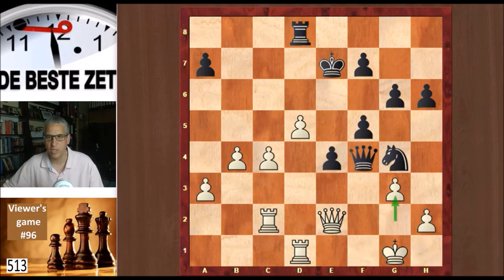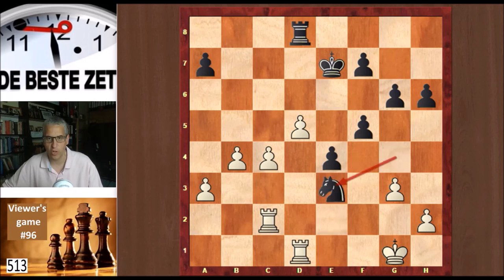He played g3. And now queen e3 check is the best move. You cannot take because then knight takes e3 forks both rooks. Rook cc1, knight takes d1, rook takes d1, and this position is about equal — equal material, but still a very complicated position with the white majority on the queen side and the black majority on the king side. So we got there by g3 and then queen e3 check.